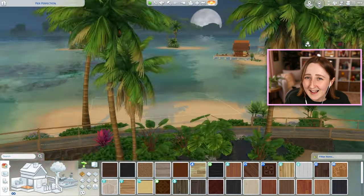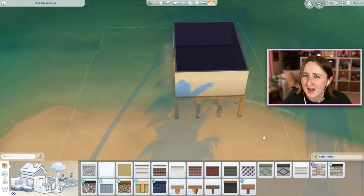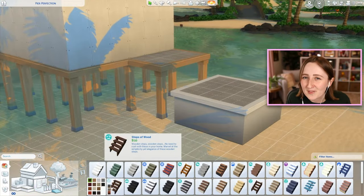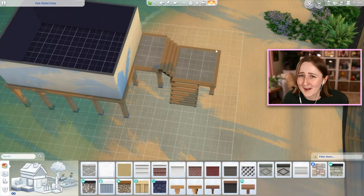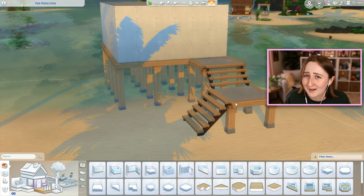My goal with this one was just to make a really nice honeymoon sort of destination spot that my Sims couples could come and stay in after their wedding, maybe spend a few days at the beach. So when building it, I was thinking about woohoo spots and luxurious places to eat dinner — the sort of things you might want to have your Sims do on a honeymoon.